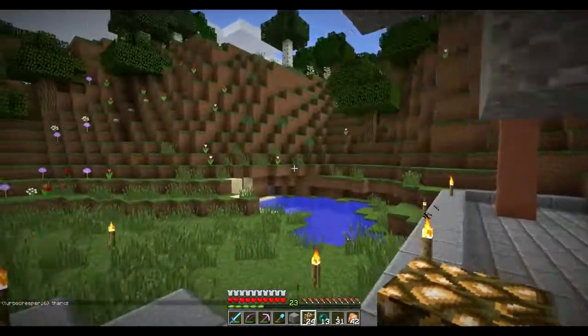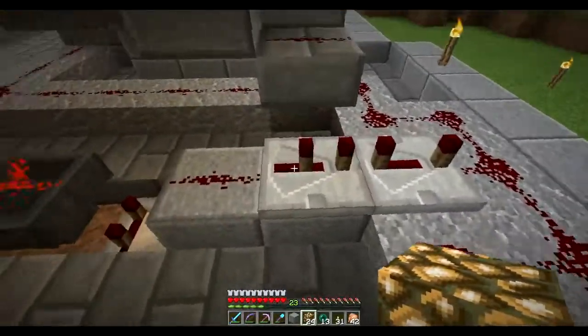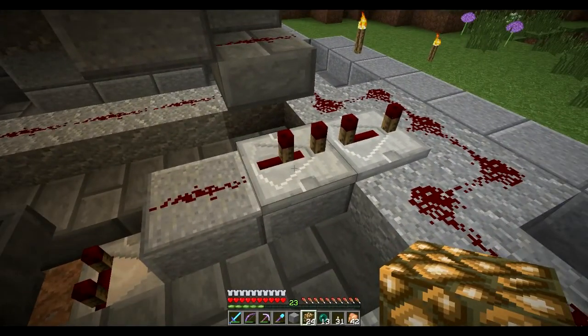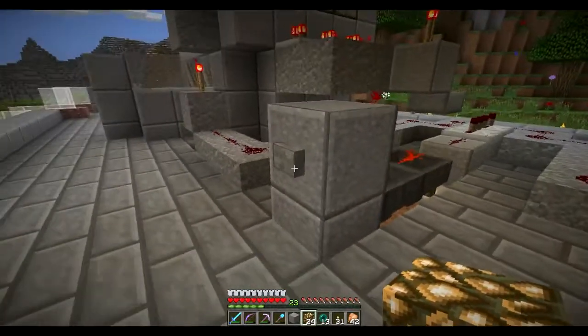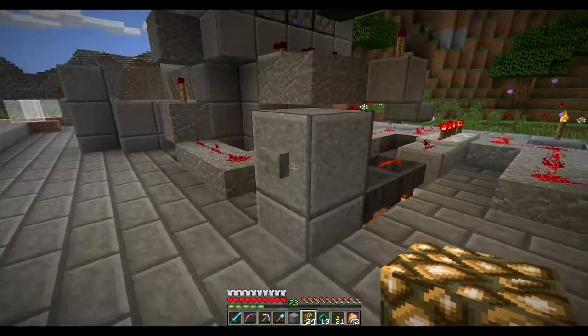This guy is set to two ticks and this guy's set to four ticks. This allows that when you hit it — let's see if we can see the double pulse — yeah you see it? You see the double pulse there?